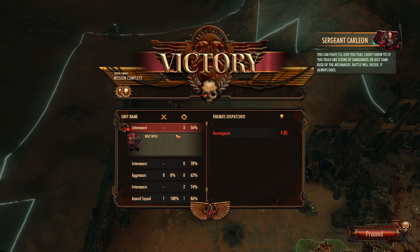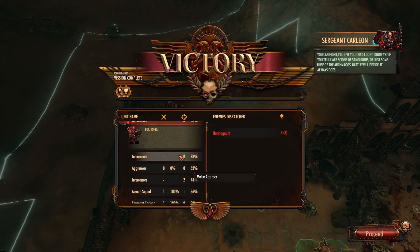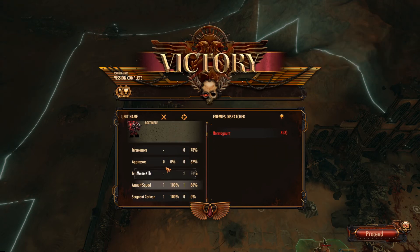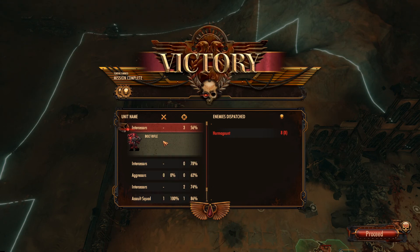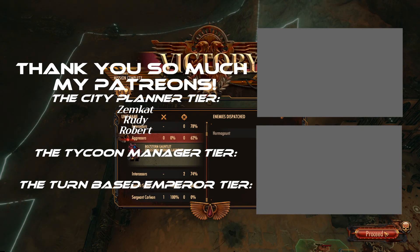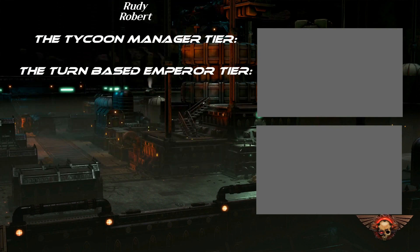You can fight, I'll give you that. I don't know yet if you truly are scions of Sanguinius or just some ruse of the Archmago — battle will decide, it always does. Immediate assistance required — Tyranids converge at the voxcaster relay on Baal Secundus's western edge. Form on me, brothers. It appears Balfoura has decided she's not yet done with you. Here we can see the number of melee attacks, ranged attacks, and accuracy. We've got two tokens so we're going to end the episode here — click on the right to watch the next one.